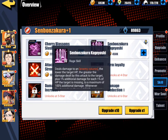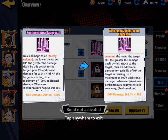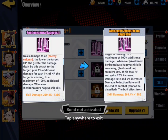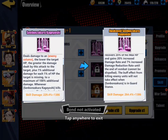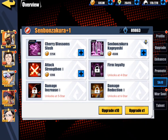Let's go ahead and check out his Rage Skill really quickly here. So, it deals damage to an enemy column — the lower the target's HP, the greater the damage dealt by this attack to the target, plus 1% additional damage for each 1% of HP the target is missing, to a maximum of 100% additional damage. Whenever Senbonzakura Kagayoshi kills an enemy, Senbonzakura recovers 20% of his max HP and gains 20% increased damage rate and 7% increased damage reduction rate until the end of combat. There are two types of characters in this game, especially damage units.